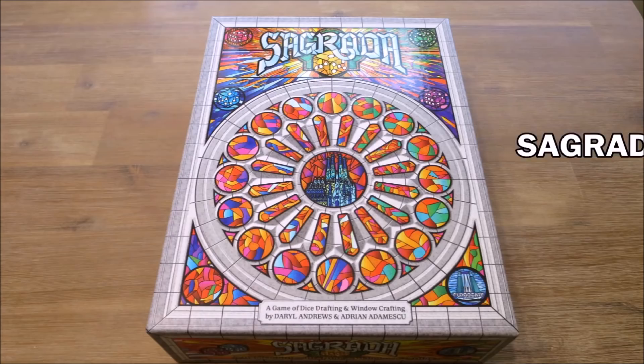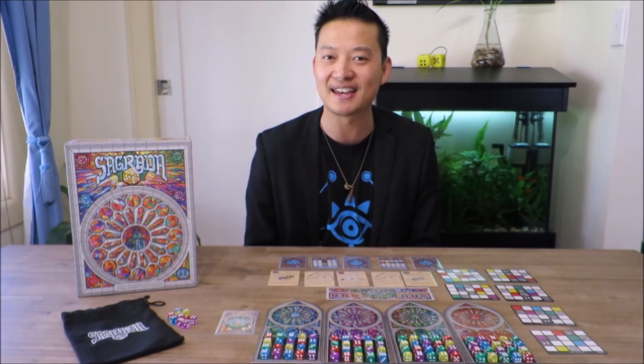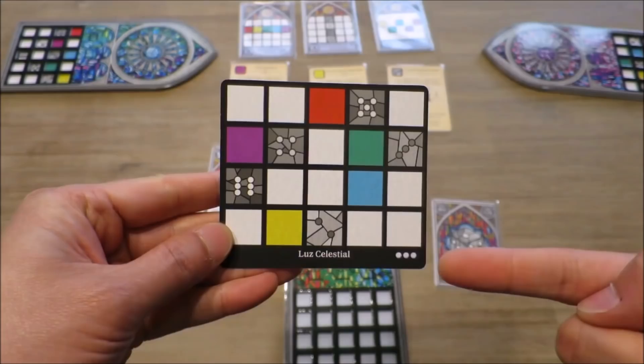Sagrada is a dice rolling, dice placement board game where players take on the role of window artists as they try to craft the most gorgeously kaleidoscopic stained glass windows anyone has ever seen. Players start a game of Sagrada by selecting a window frame and private objective card. Three public objective and three tool cards are placed in the centre and players take corresponding favour tokens according to their selected window card.